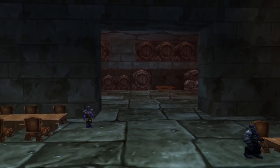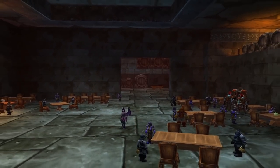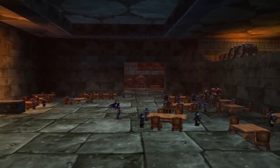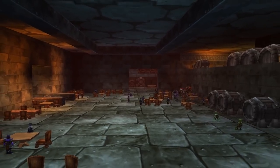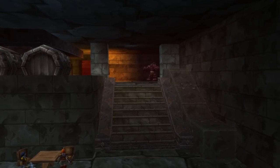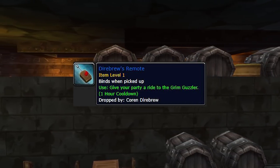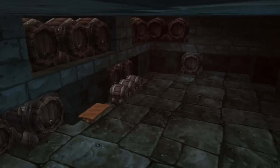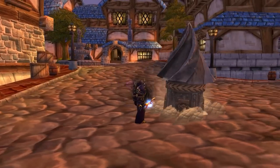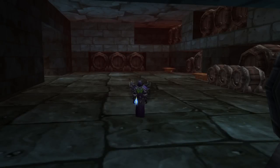Something super exciting about Phase 2 that a lot of people forgot about is that we're going to experience some really cool seasonal events. One of those is the Brewfest event, and with that comes some super secret rare items to hunt for. One of my personal favorites is Dire Brew's Remote, which has a 3% drop chance off of Coren Direbrew, the new seasonal boss.